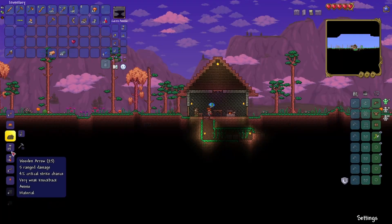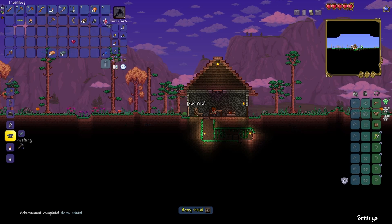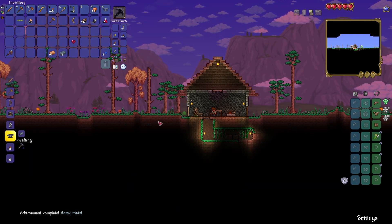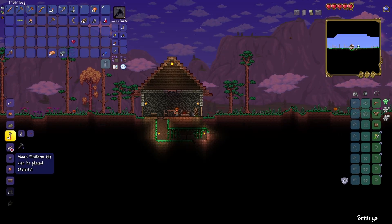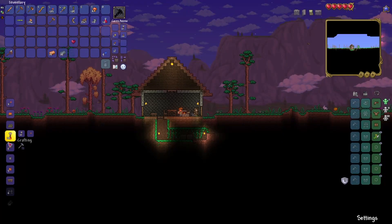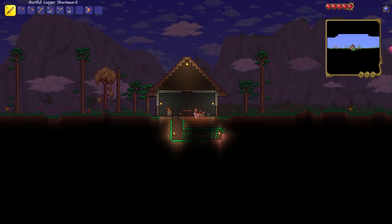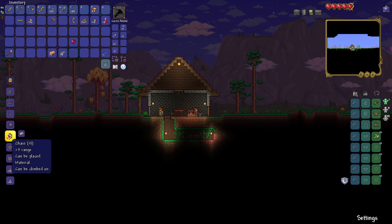What did that slime do out of frame? Let's make one lead anvil. Heavy metal — I got an achievement: Heavy Metal! Pretty cool. We're getting down to business little by little. I would like a bow — I have a boomerang but a bow, I feel like I'd really be locked and loaded with a bow.